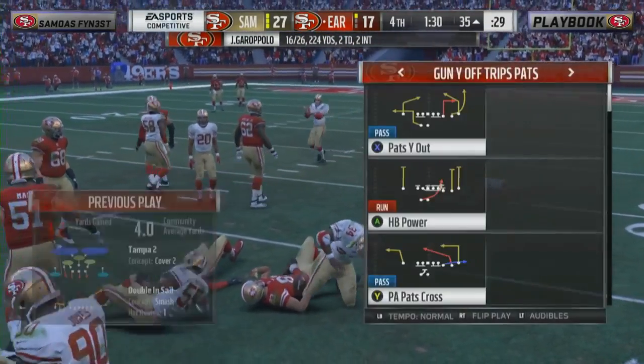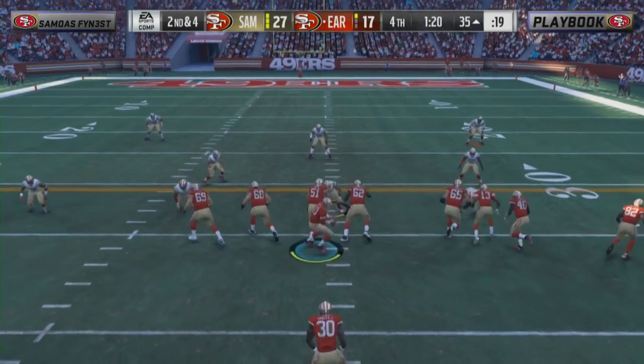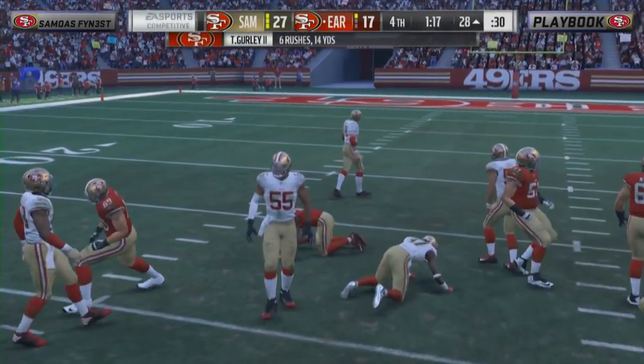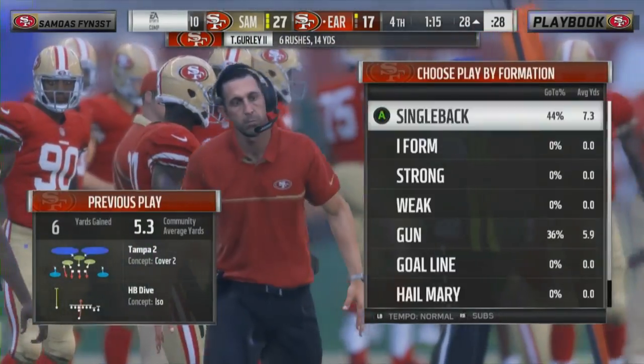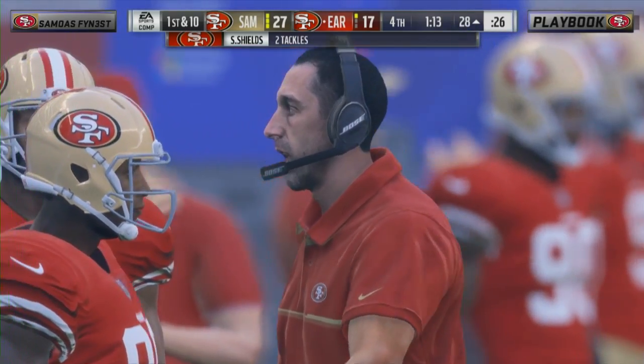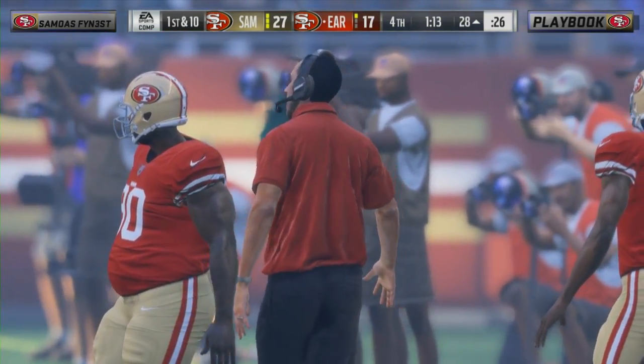Clock against him and trailing by 10. Reid will take it at the 35 — clock on the move. One timeout, but in Madden there's still a lot of time left. There's some value to potentially kicking a field goal, getting within one score, then banking on trying to get that onside kick. Some guys like to get the points on the board early and then try to get the touchdown afterwards. Looks like that's what he's going to do here — he's got Andre Reid, the Bills legend.